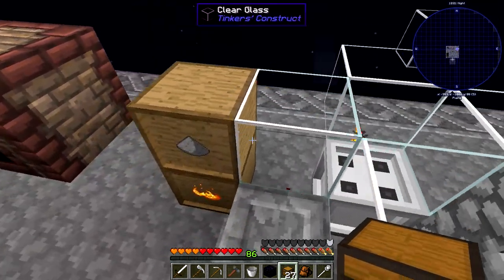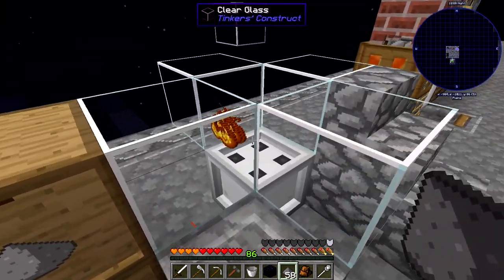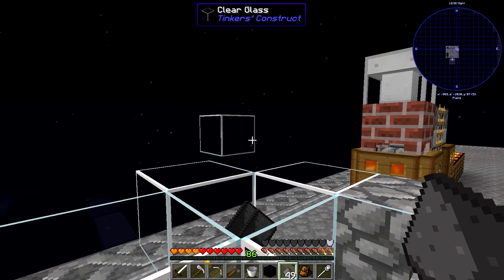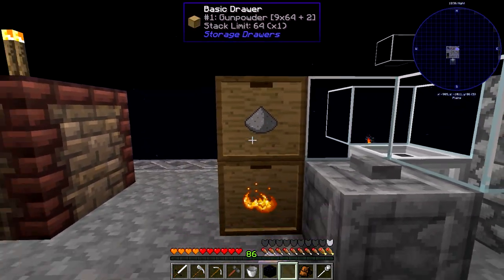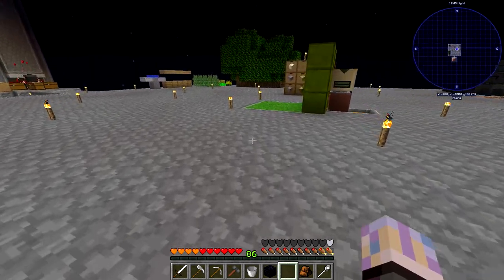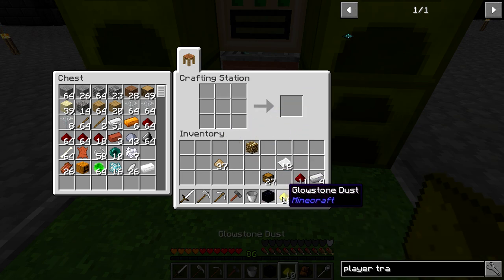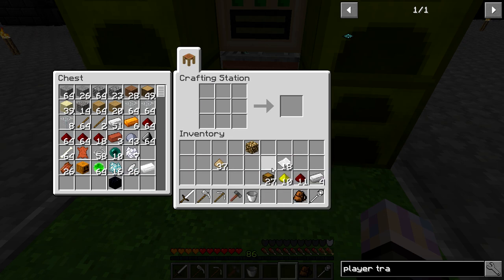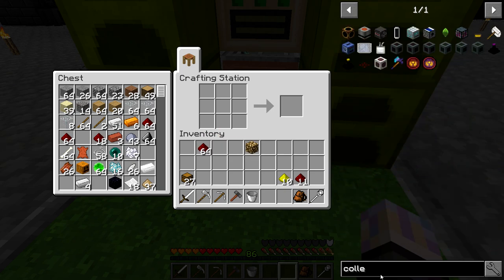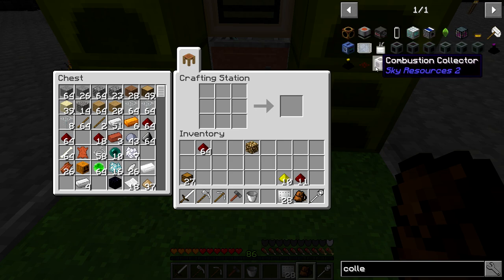We're going to make the combustion collector. I need to grab my plates out of here — still working on my free plates from that quest. We're also going to need the quick dropper. Let's throw down some cobblestone so we can place the quick dropper, take it, and throw it there. Then we'll take the combustion collector and throw it right there. It multi-blocked, so we're good to go.